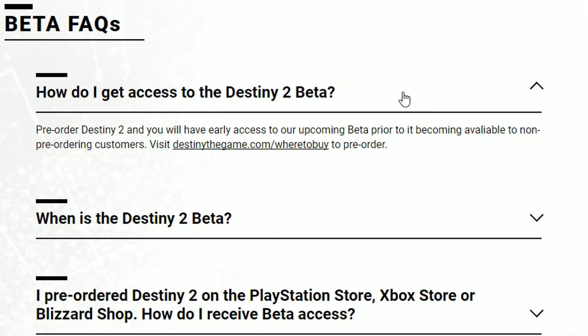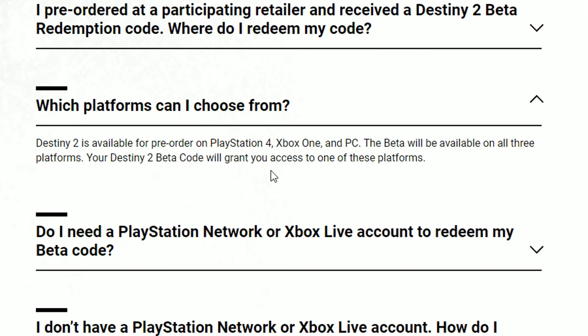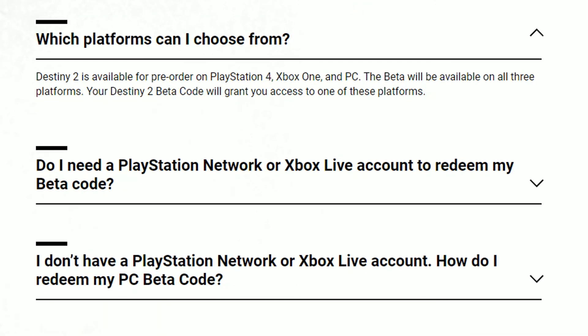A little more information — some frequently asked questions about the Destiny 2 beta. How do you get access? Pre-order Destiny 2 and you'll have early access prior to it becoming available to non-pre-ordering customers — though you can still play without pre-ordering, just a few days later, so you're only getting about two to three days exclusive. The beta begins July 18th. Platforms: PlayStation 4, Xbox One, and PC — beta testers will be available on all three. You will need a PlayStation Network or Xbox Live account to access.